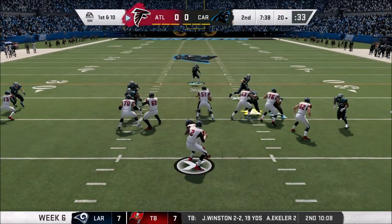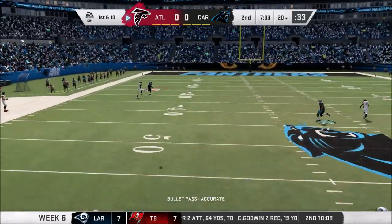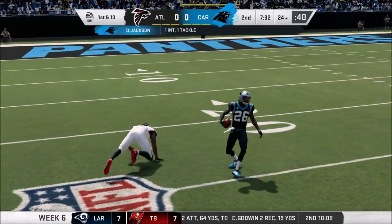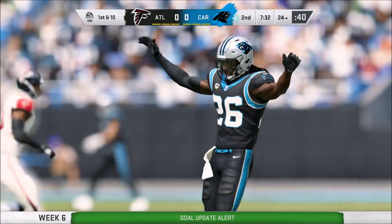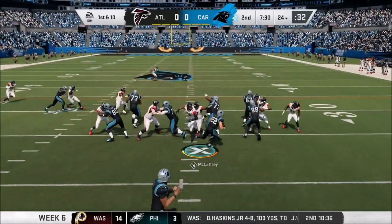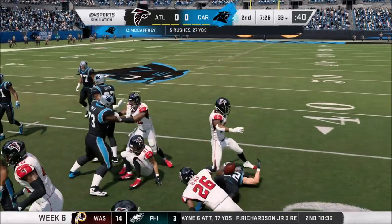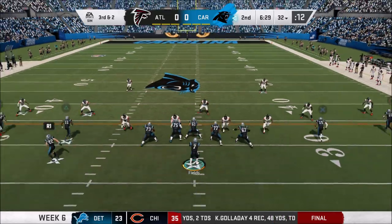They are fantastic. Ryan going up top intended for Julio Jones — but Dante Jackson, speaking of fantastic, has himself another one. Fourth interception of the year for Dante Jackson. That guy is amazing — so glad we signed him last year. He is fantastic. Gets the turnover and let's see if we can take that momentum and turn it into something.